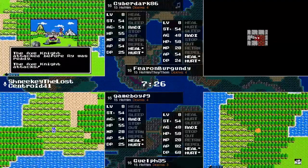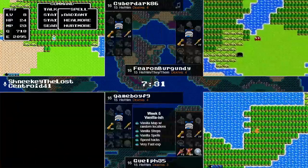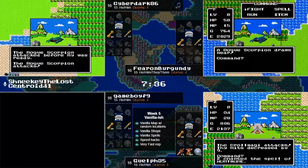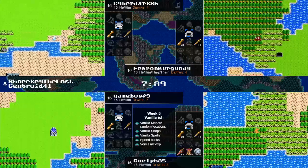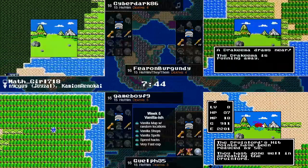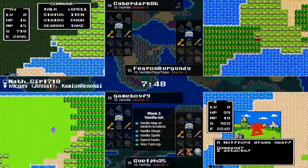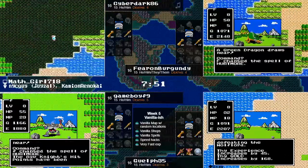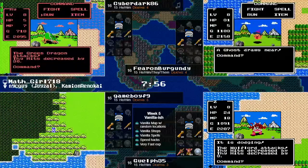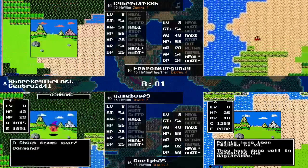They're in pretty good shape right now. They just have to find the end of the game, and maybe grab another level or two. Everybody on screen is at level 8 right now. They all have their Healmore and Hurtmore spells. They all even have Fairy Flutes in case they run into a Golem. He's only taking 7 damage from this Wolf Lord. He just needs to find the cave, and that's exactly what he's doing — he's exploring right now.